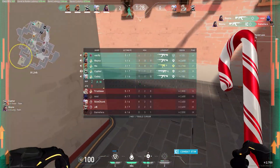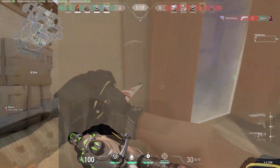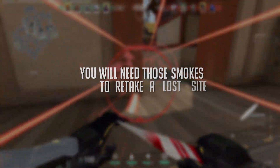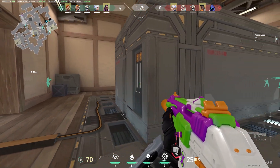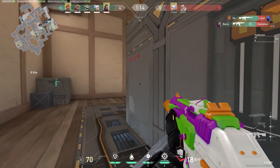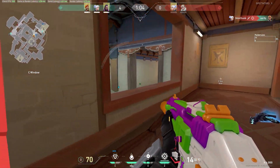On defense, take the Haven example: Omen might smoke off mid window even without planning to push up, because the opportunity cost is non-existent. But for Brimstone, if you're not specifically pushing up, you probably don't want to do that every single time, because you need those smokes for retakes. One smoke might be your wiggle room, but even then it's better to conserve if you can — unless you're using smokes to make a specific play or mix-up. Especially for Omen players switching to Brimstone: you cannot throw smokes out carelessly the same way.